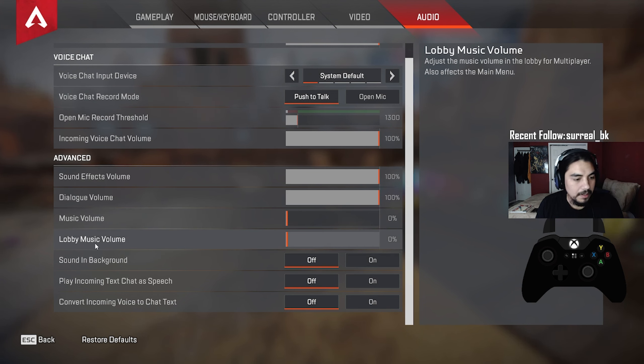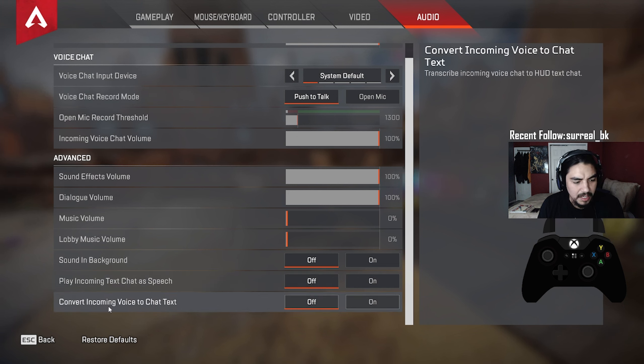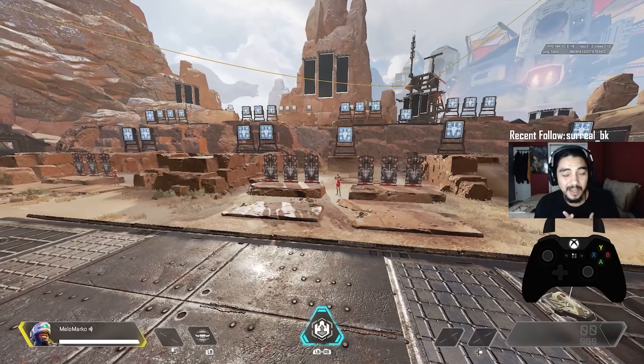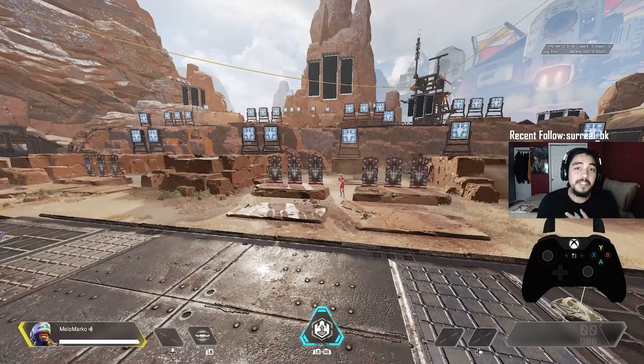Music volume: personal preference — I have it completely off since I listen to my own music while playing. Lobby music volume: zero. Sound in background: off. Play incoming text chat as speech: off. Convert incoming voice to chat text: off. Those are the best controller settings for Apex Legends Season 13.